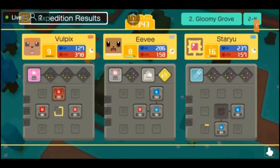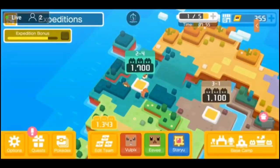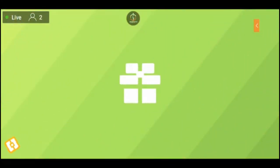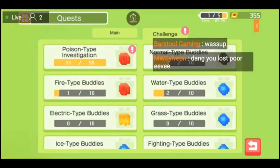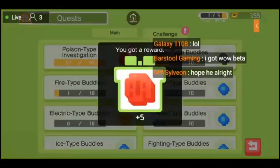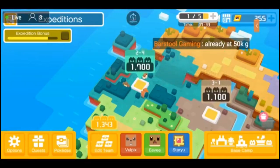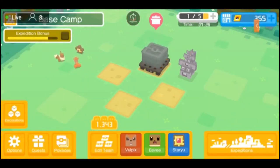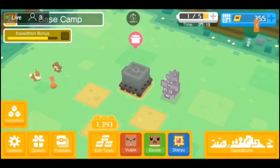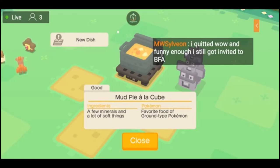We actually get XP — okay, this is just like Pokemon would do. A loss in an expedition actually counts towards your cooking pot. Challenge Grass investigation received. Received a Big Root. With base camp being set — you're already at 50k gold. It's actually easy to make gold right now. A loss in an expedition actually counts towards your cooking pot. Oh, a new dish — Mud Pie a la Cube, Ground types. Wait, what is that? Onyx? Did I just see an Onyx? Oh my gosh, we got an Onyx!